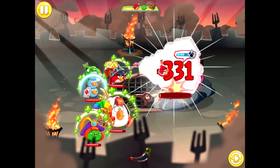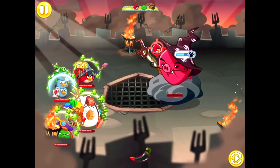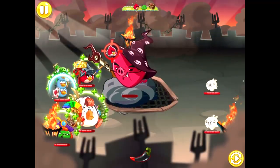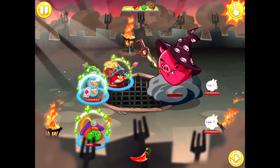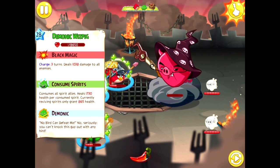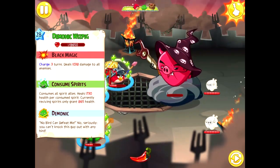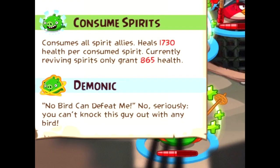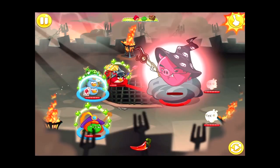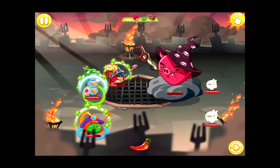We go for the offensive and he's left on 1 HP — but we don't have any form of healing. Wizpig's on 1 HP. How could the Blues get so close yet so far? That's when it hits me: his final ability, Demonic, prevents any bird from killing him in battle. Quite literally, he is invincible from all attacks.